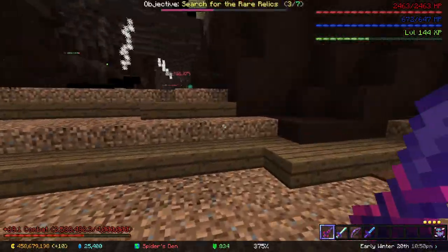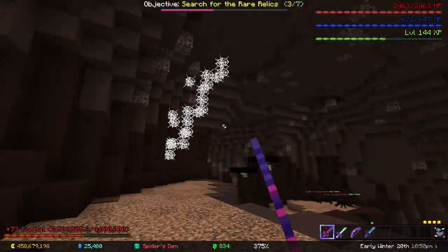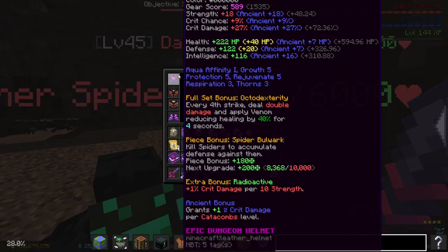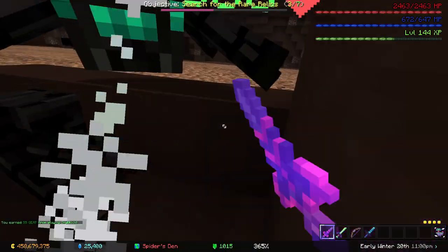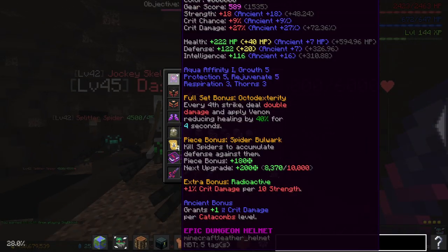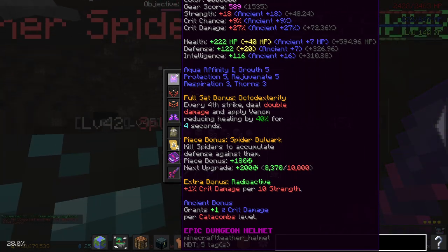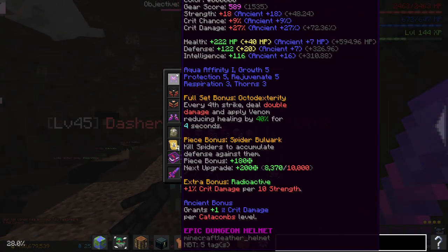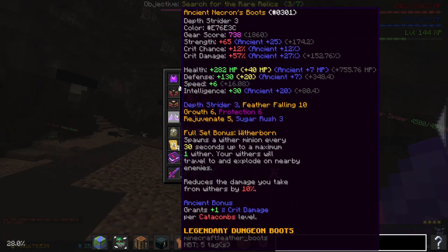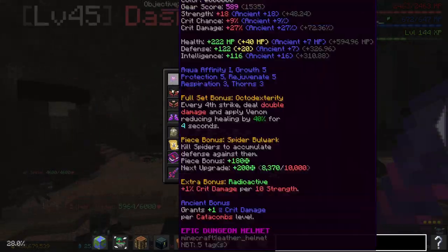In terms of enchants, I recommend getting Necron with the Terra Helm or the new Warden's Helm. Don't use the Crown of Grades because you're going to be losing more money — this setup is perfectly fine. If you're doing carries, you're going to upgrade it with the Spider Bulwark bonus. I have Ancient on all my armor sets, and the rest of the enchants doesn't necessarily matter.